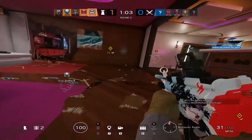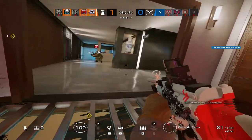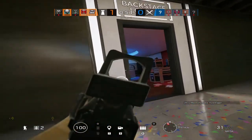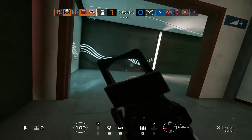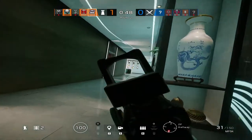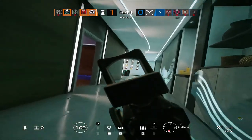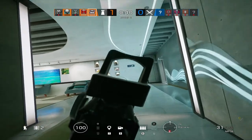Also — I didn't know this — Blitz is unable to use his flash when he's in the range of a signal disruptor, same with Jackal. I knew about Jackal but not Blitz. So if you're being hard pushed by Blitz, try to get to a Mute jammer and he won't actually be able to flash you. Signal disruptors are countered by Thatcher, Twitch, IQ, Ash, Sledge, and frag grenades, as they can be blown up and destroyed.